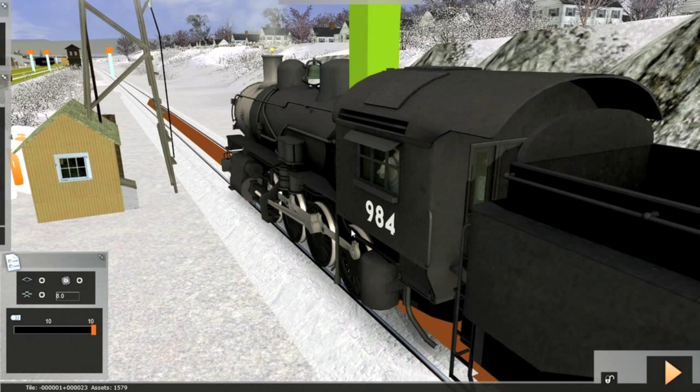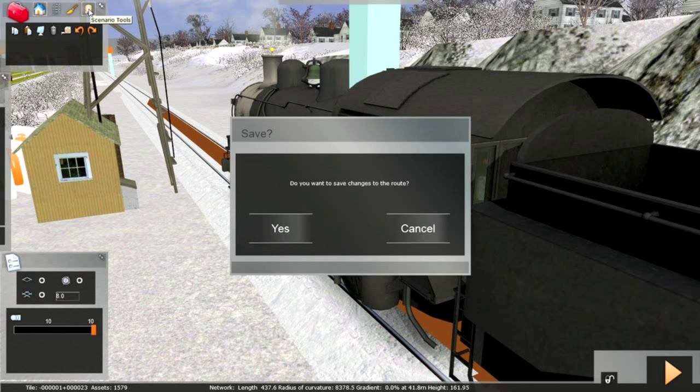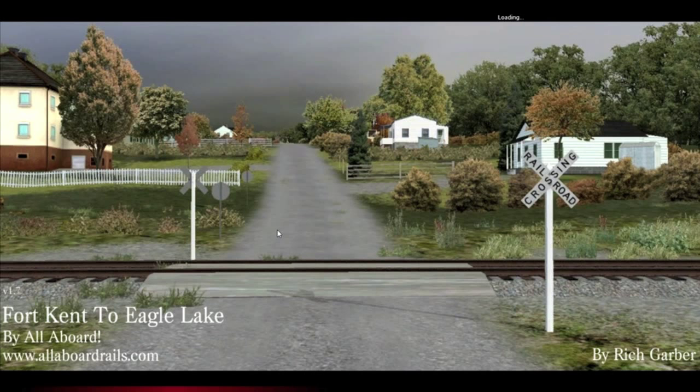At this point we're ready to edit. One could quit the scenario at this point through any of the normal ways you leave a scenario, such as entering play and then clicking the quit icon. However, we can go directly to editing by choosing the upper left flyout and then selecting the scenario tool. Again we'll be prompted to save the route changes since we've unlocked it, and after clicking twice we'll move to editor mode.